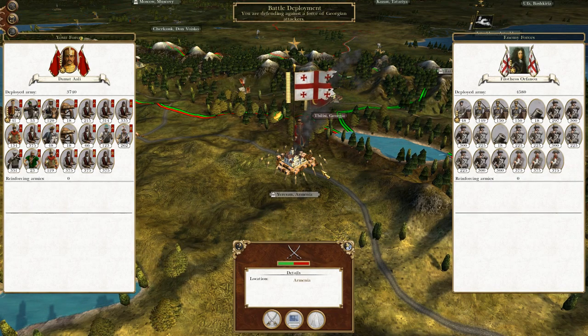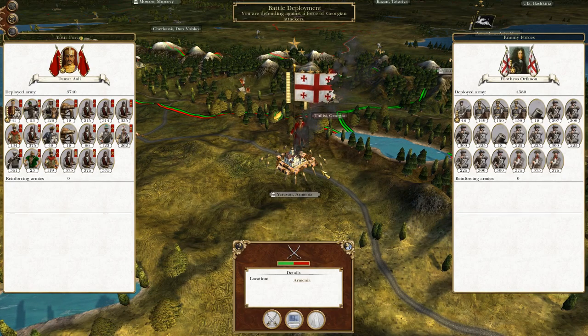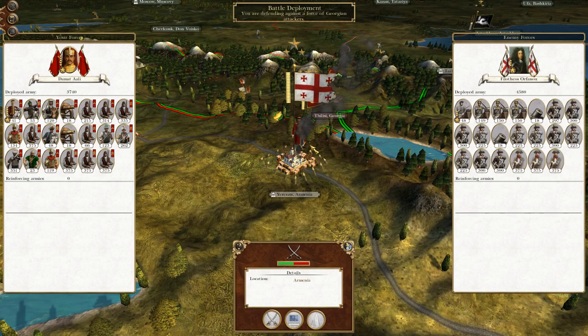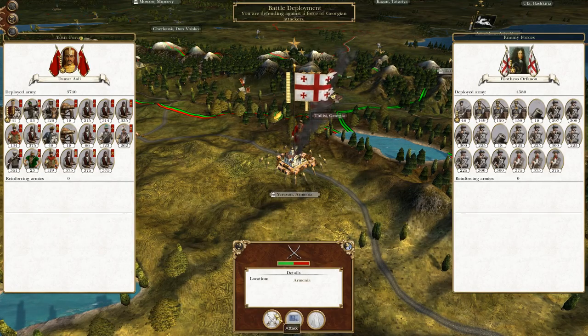What's up, guys? This is the Braveman and I am back to bring you to the next episode of my Empire Total War let's play as the Ottoman Empire. So to round off where we left off, we are being sallied out from the garrison here at Yerevan by the last remaining Georgian army. So without further ado, let us crack on.